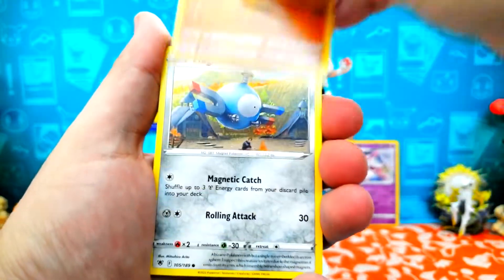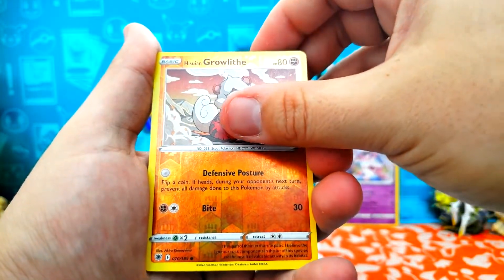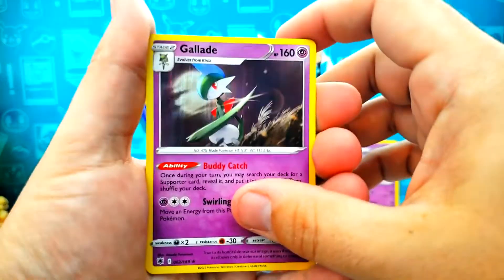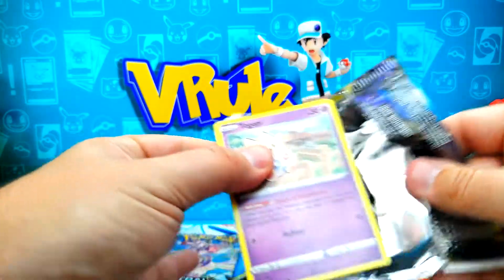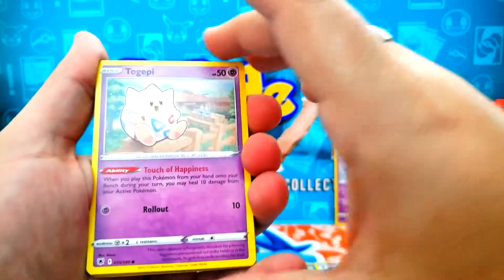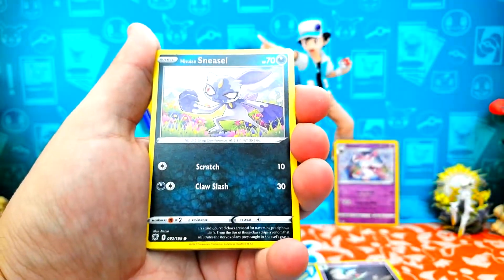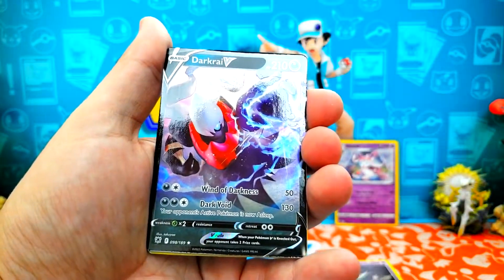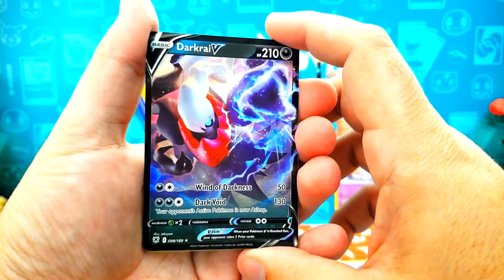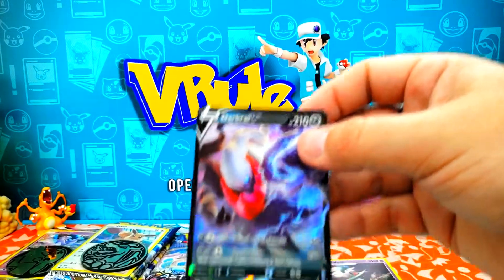Psyduck. Sudowoodo. Magnemite. Ralts. Sneasel. Hisuian Growlithe. Reverse holo. And a holo Gallade. Next pack — Togepi. Let's see if we can pull something for today's video, especially on these three-pack blisters. I hear good things and I've seen some good things. Hey, we got something! Dark Rye V. Oh yeah, have not pulled this one I don't think. Very cool. We got that — we can toss those and we'll sleeve it up. Excellent.